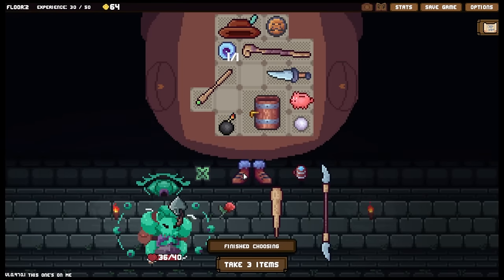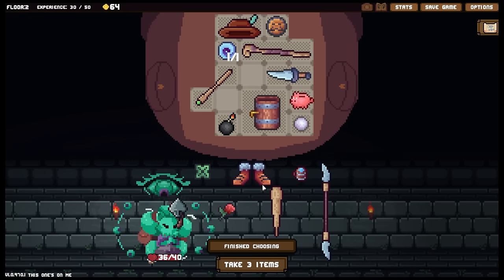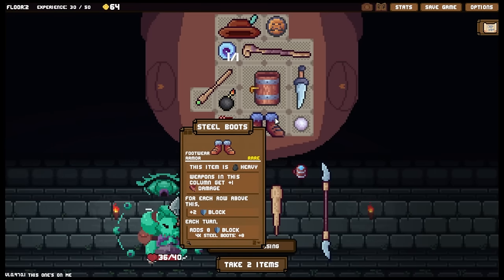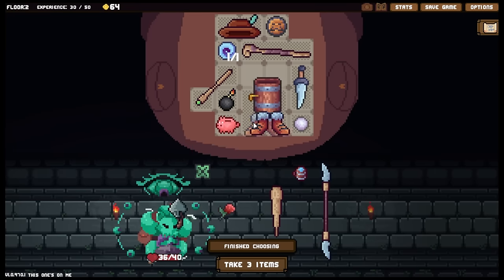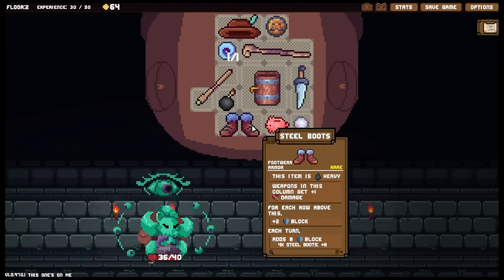Right, let's get items. We've got boots - steel boots. This item is heavy and weapons in this column get plus one damage. Wouldn't be able to see that sadly. We've got the rose, the spade cleaver, a drink, and a shuriken. I would like to take the steel boots, however this is going to involve a bit of shenanigans because they are heavy. It still gives us the boost though. I could also sell these since they are rare.